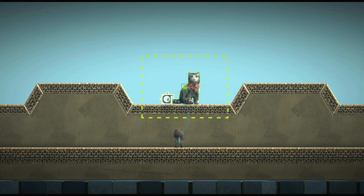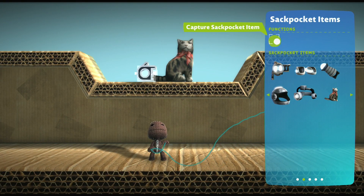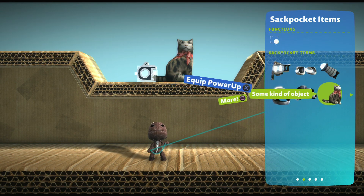Now use the left and right sticks to shape a box around your power-up and press the Action button to capture it. Congratulations! You've added a power-up to your adventure. It will appear automatically in the Sack Pocket Items tab.